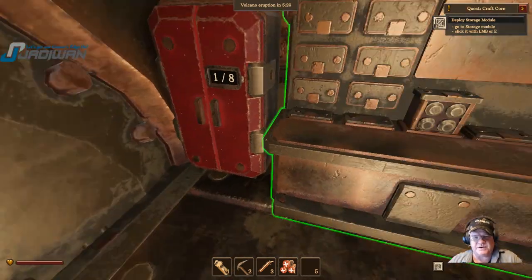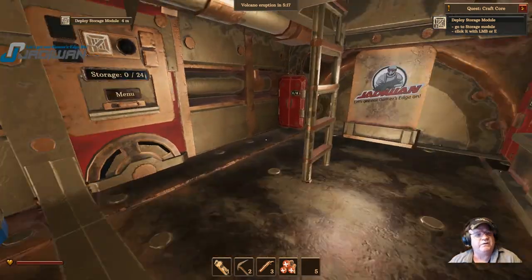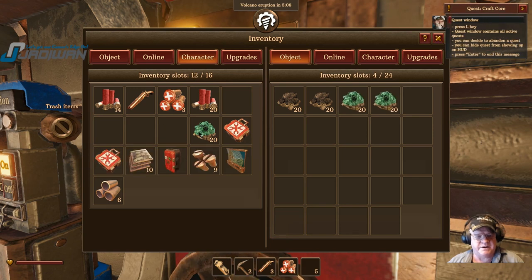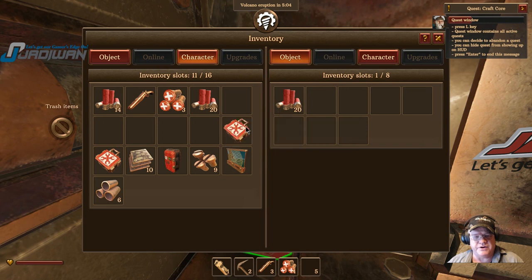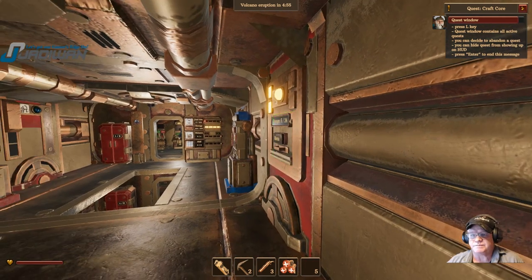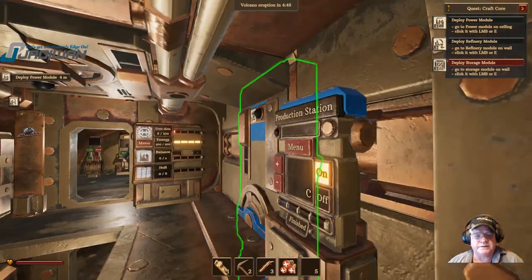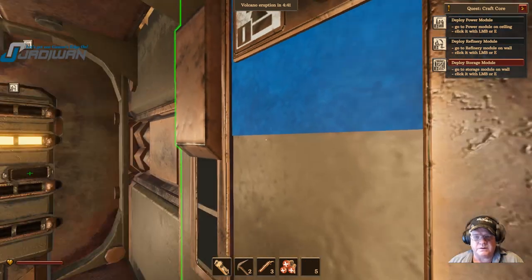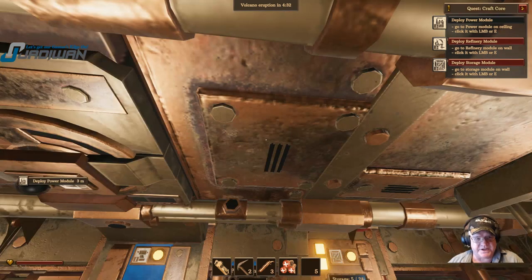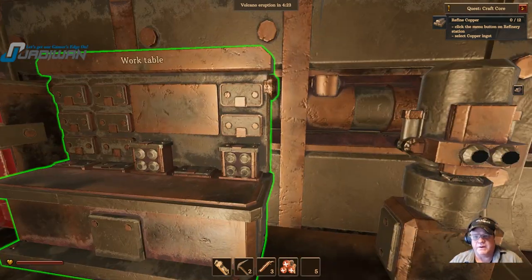This can be a little awkward at times to get into, but that's alright. It wants us to go to our storage unit and deploy it — that opens it up for everything and puts these items in it. Part of the quest, we're going to have to make nuts and bolts and stuff. We can go to L to bring up our quest menu. It wants us to deploy. The power module is in the ceiling. Now it wants us to refine copper — our refinery is right here. It wants us to refine it all; let it do its business.